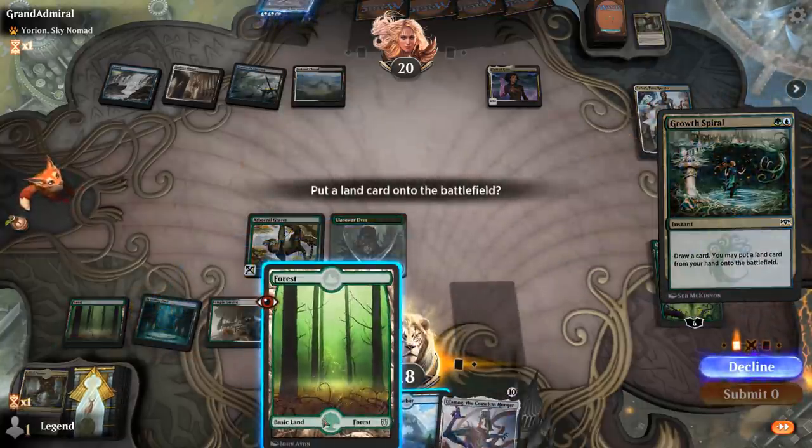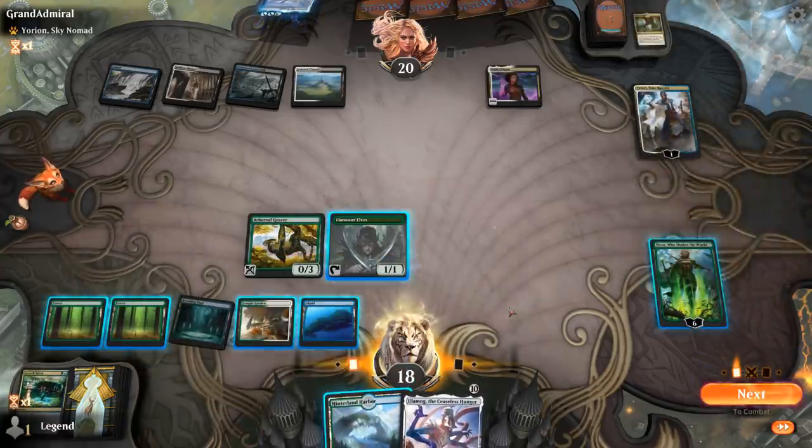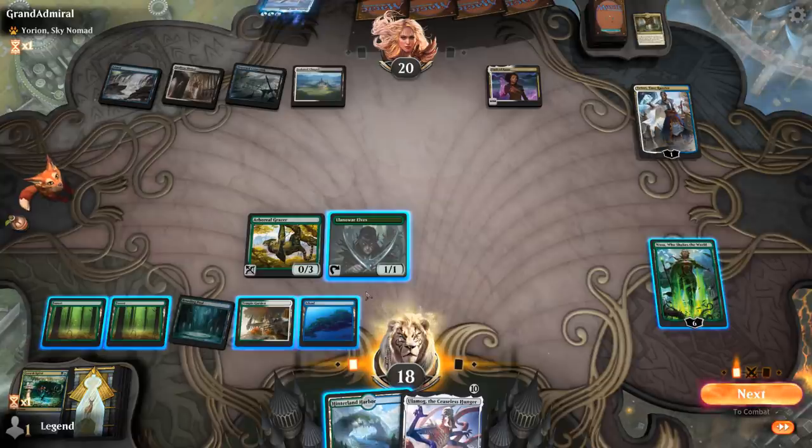And there's something juicy! Counting up: 1, 2, 3, 4, 5, 6, 7, 8, 9, 10 — yeah, we can cast Ulamog here!